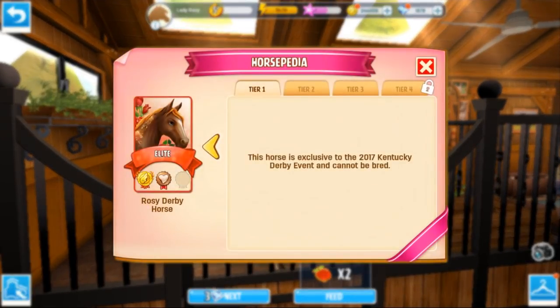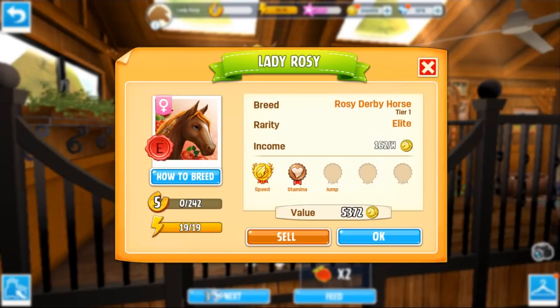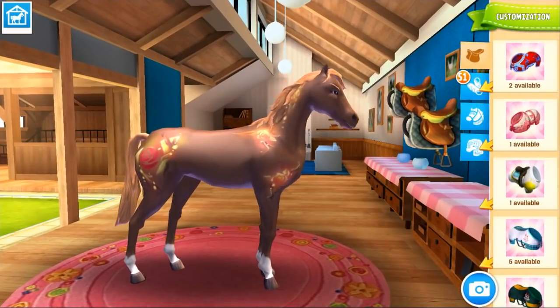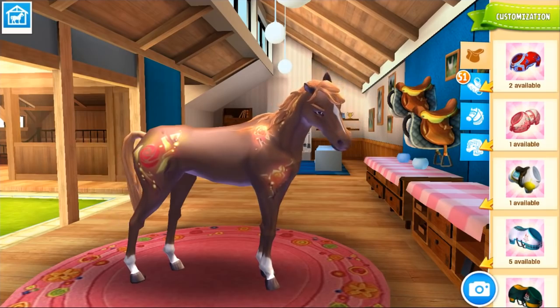So here is our Rosie Derby. Let's see — it's a tier two. Okay, it's sort of a lighter horse. And then tier three. Let's have a look at this horse. It's got very interesting markings. I think it's the first one that I've had that's had such different, intricate markings on it. It's a very different and quite interesting looking horse.